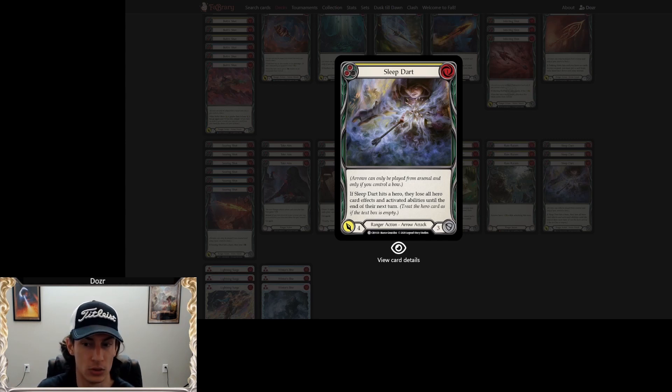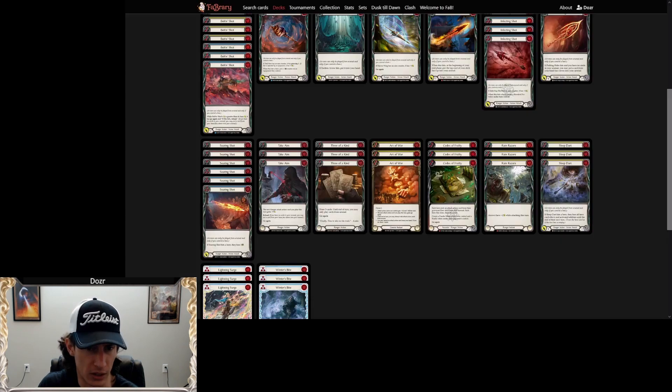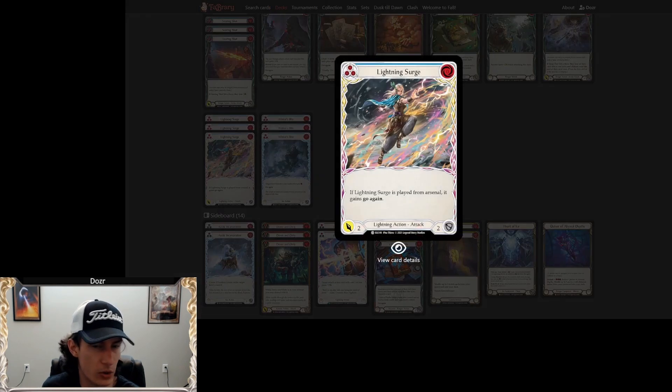Sleep Dart against Dromai is really good because it turns off her Ash and go-again stuff. It's very relevant into Lexi because she can't flip cards out of arsenal, which can really jam her up, as well as being able to turn off attack reactions and all those types of things. I could see myself going up to red Sleep Darts if the meta changed — maybe against Katsu or even at five break point. But at the moment yellow was fine; it was raw damage and it got me there in a lot of matchups.